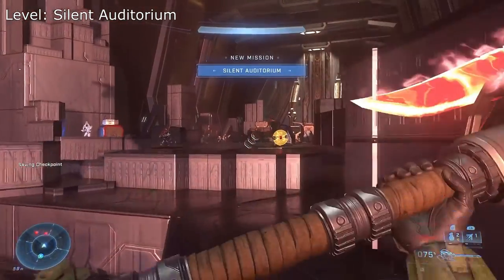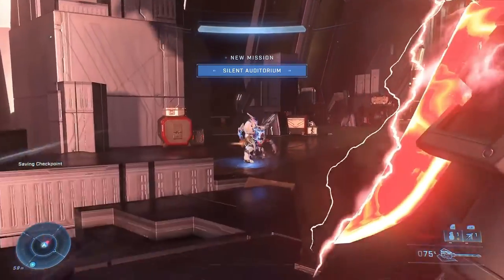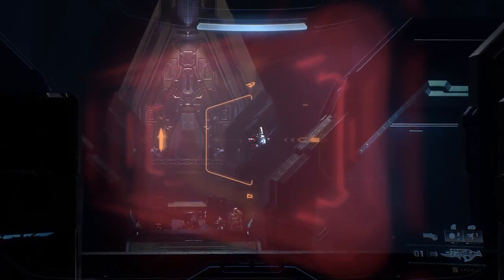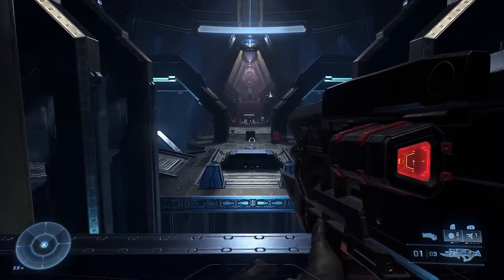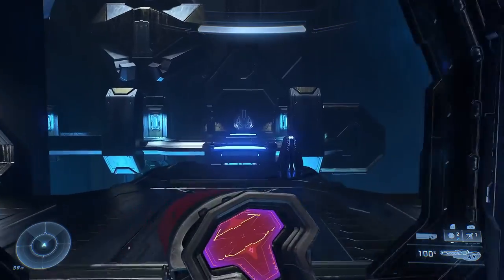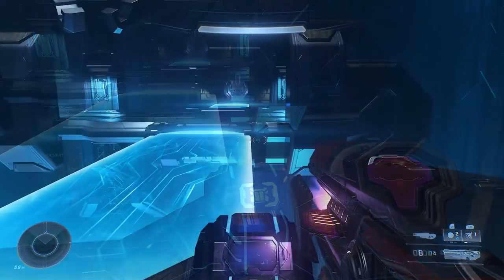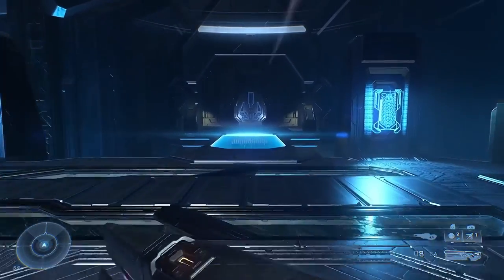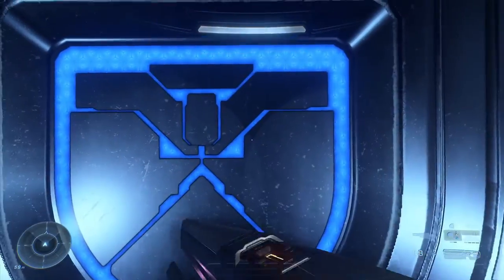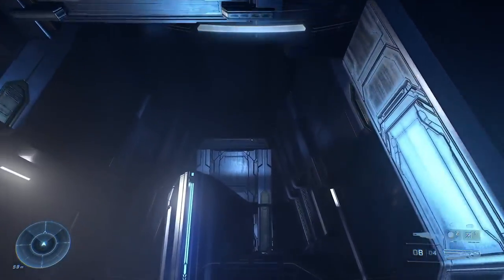On the level Silent Auditorium, you need to progress through this without killing any sentinels. Thankfully sentinels only show up in one room, but on harder difficulties this can actually get quite tough. You can grapple your way through using the columns for cover. You'll eventually reach a room where you need to activate a light bridge. The bridge on the other side will also activate — go straight across and through the door. At the back of the room on a raised platform is the skull.